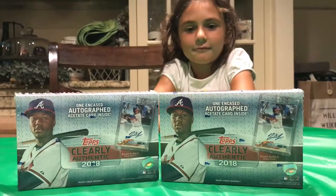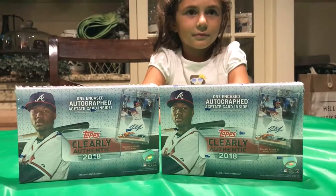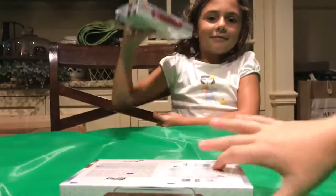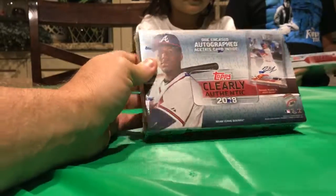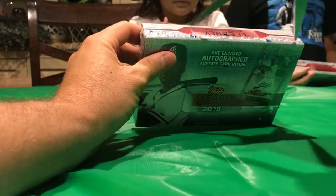We have a two-box break coming up of Topps Clearly Authentic, and the kids are going to pick a box each to break. Angelina, which one do you want? And Nick's going to do that one. So go over there. Let me help you with the plastic. So Angelina's going to go first and Nick's going to go second. We're going to see who gets — hopefully we get two good ones, but we'll see. Hopefully we at least get one.